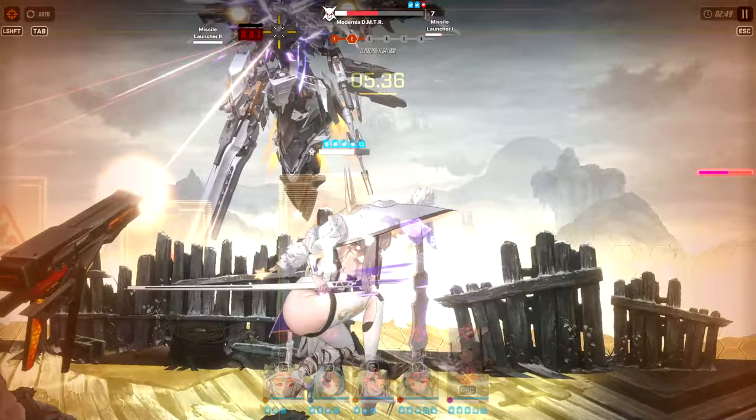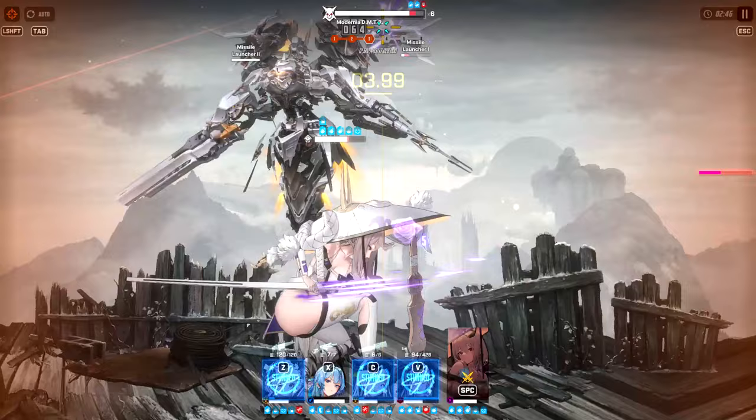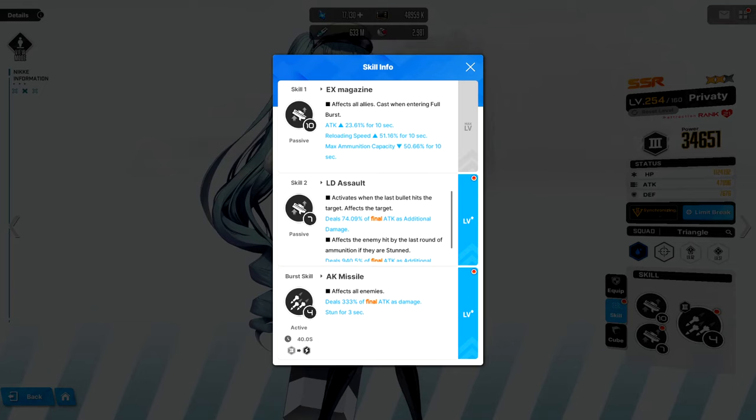Typically cover only matters during boss fights when you anticipate a specific incoming attack. For example, in the Maldurnia fight she unleashes a wide laser beam targeting everyone — by going into cover you can negate the damage the first time she does it, but if you don't, your entire team gets stunned and the level is basically over. This mechanic becomes increasingly important in the late game, as some attacks are better blocked than tanked.